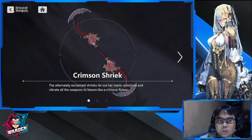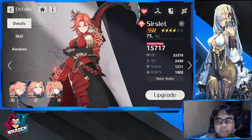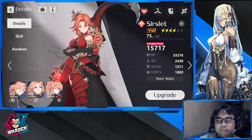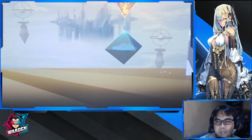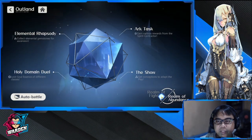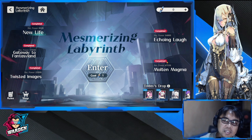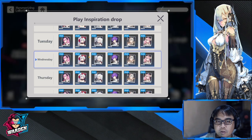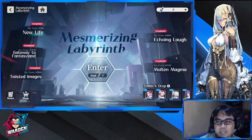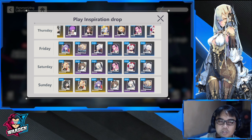For end game preparation, you'll need to farm better play sets. You'll farm them in Outland and specifically in the Mesmerizing Labyrinth — completing the last stage there is one of the best farming spots. Each day has a different priority drop, so plan around that. Ideally don't save energy too much since you can't always finish everything.